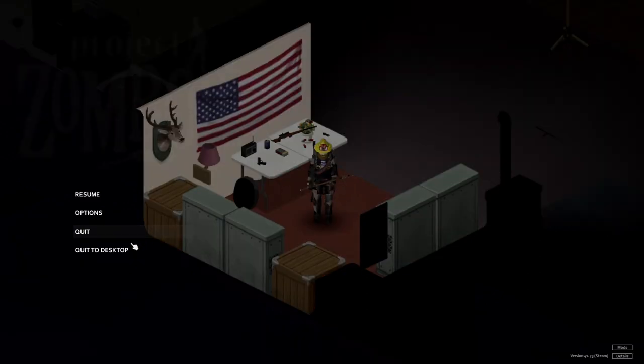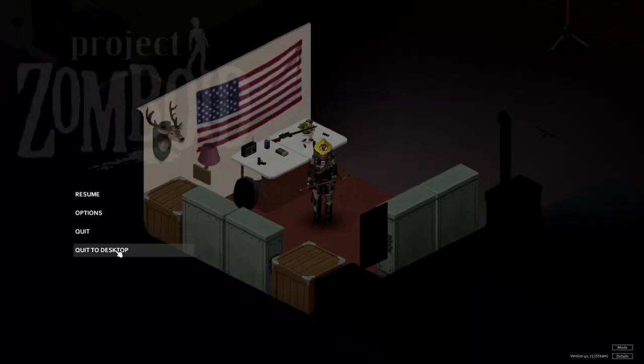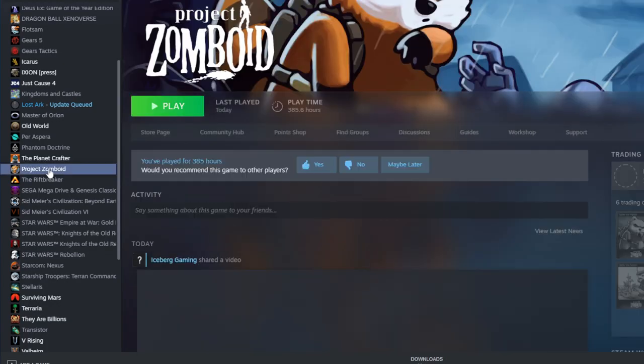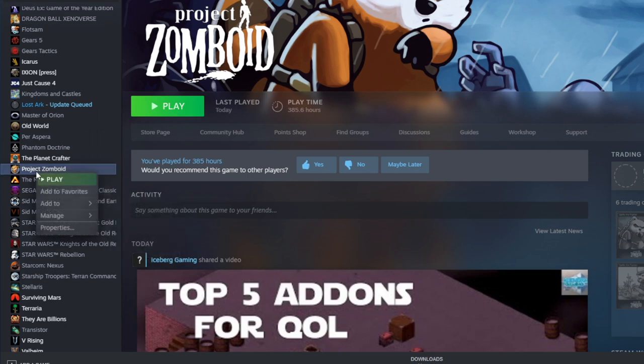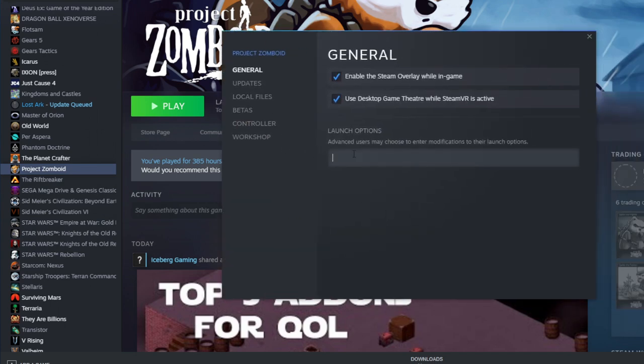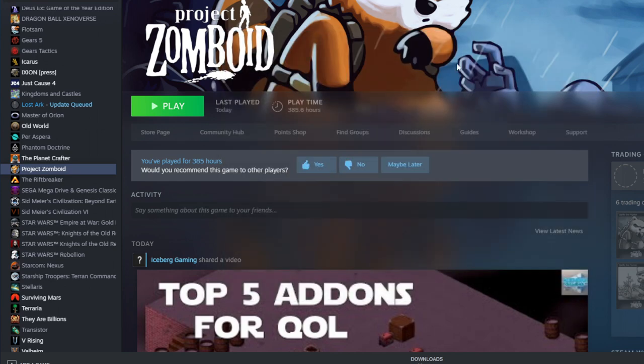What we're going to do to make this work is we are going to quit to desktop. Then we are going to go into our Steam library and select Project Zomboid. Right-click, and then go down to Properties and you will get this pop-up. In the General tab, under Launch Options, you're going to type Dash Debug. Then you can close that and start the game.